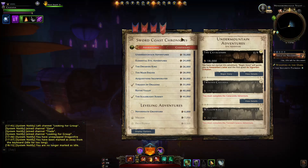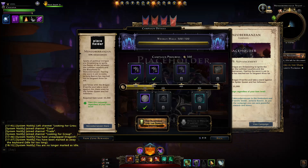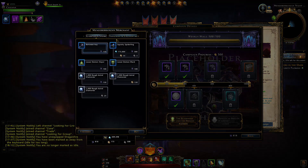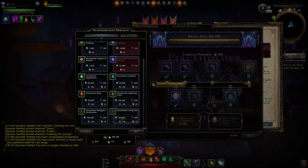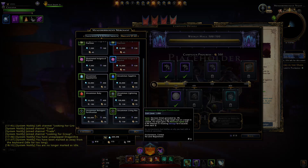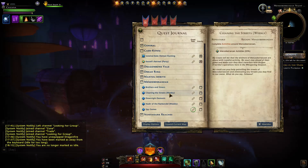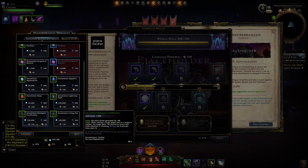We'll also be able to obtain a new enchantment which is pretty much directed at healers — there's no real reason anybody else would use it. You'll have to grind your campaign, get to week three, 300 points, and then in the enchantment section you can purchase the Refulgent Fortification. Before we buy it, it's going to cost you 100,000 astral diamonds and 500 Glyphs of Warding, which you get by doing repeatable quests and heroic encounters within the new Menzoberranzan zone.